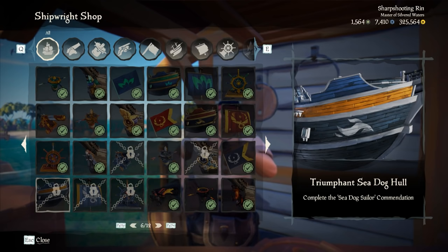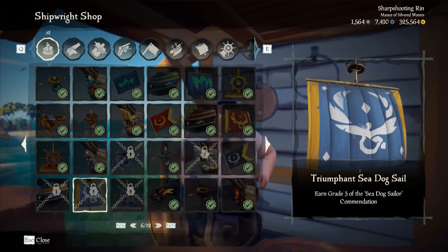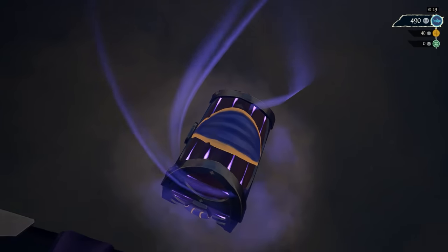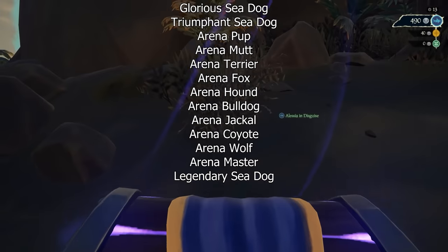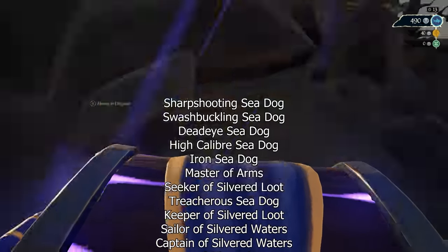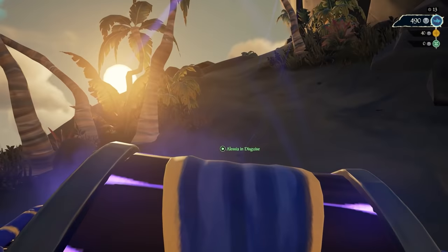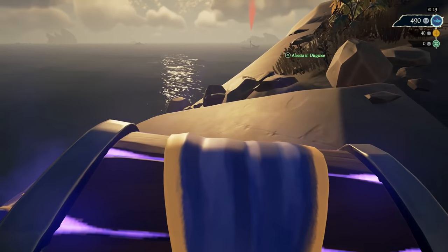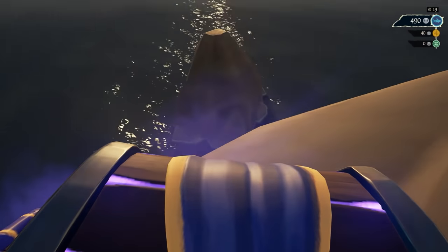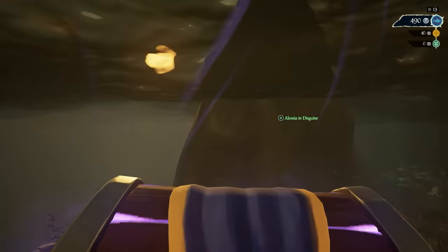Quick heads up: I don't have all the Triumphant Sea Dog stuff yet so I can't display all of it. Next will be the titles. There are many, many titles in the Arena that you can get — about 15 from commendations and then 10 more from reputation levels. I'm not going to go through those yet because there are a lot and it will take up a lot of time, but there are quite a few and I'll get to them.